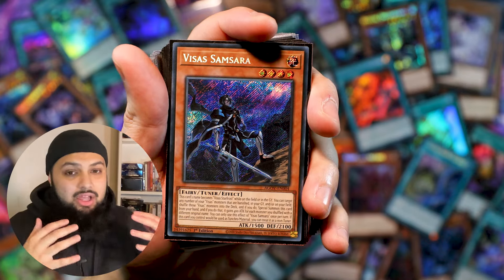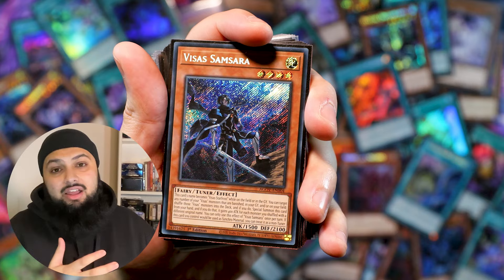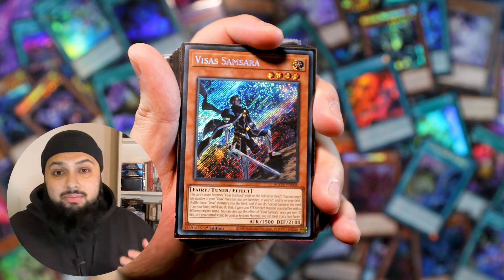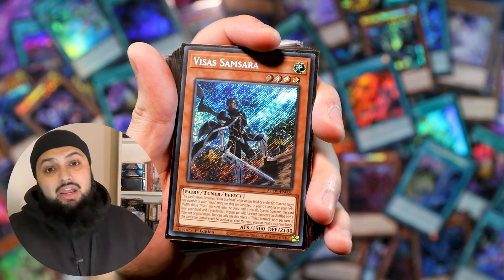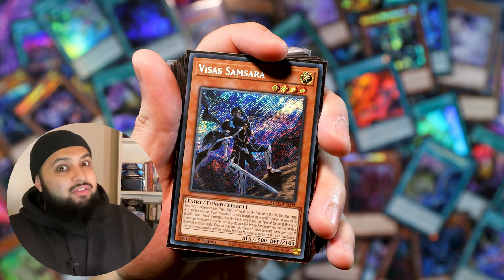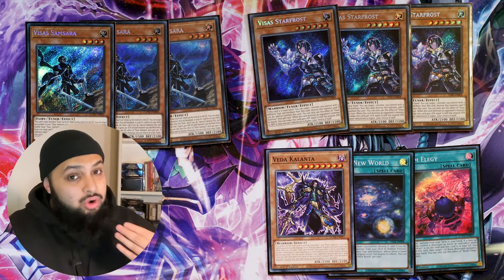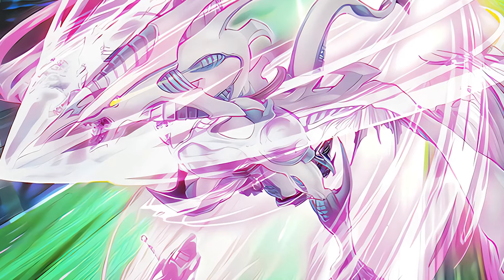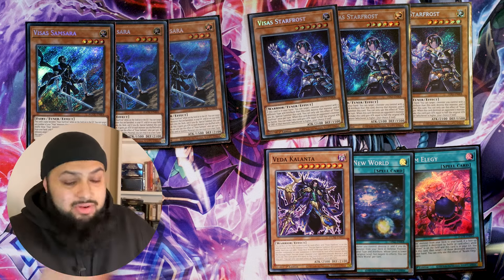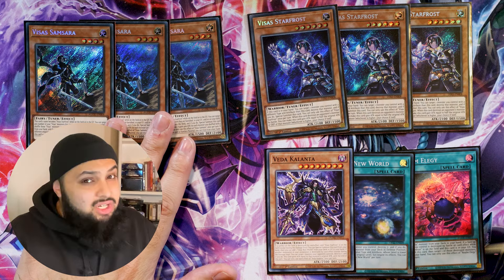I found cases where I'd use one in hand — the opponent would get rid of Visus Starfrost thinking they'd stop the Lightheart play, but we can special Samsara from hand and then go into Lightheart, which is quite sick. We can also shuffle Amritara back into the deck when it comes back to our turn, then after the opponent's turn use it for an OTK. And if you play Axel Sync or Stardust Dragon, Samsara is actually really, really good — even better than Visus Starfrost. Having that access to Beast of Despair is really, really strong.